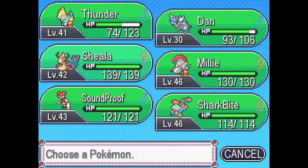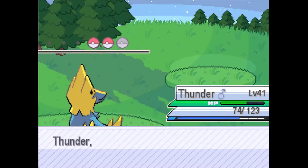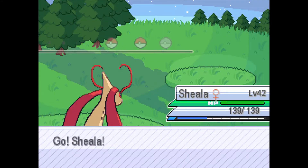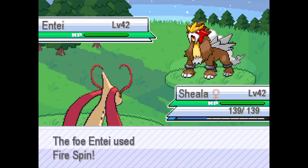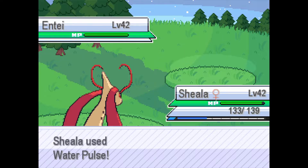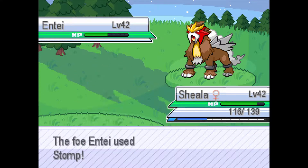An Entei appears! Going into Sheila because she can tank better than Sharkbite. The opponent pulled out some sort of Delta Entei that looks Electric type. Fire Spin isn't going to do anything; Water Pulse is going to do about half.